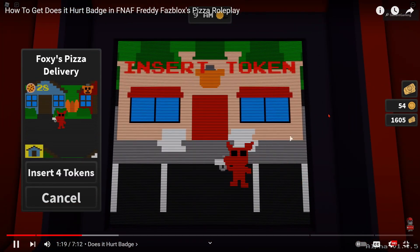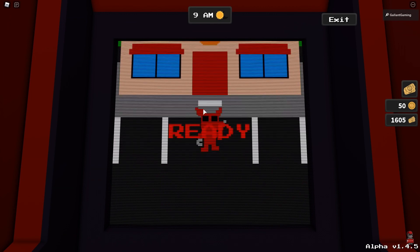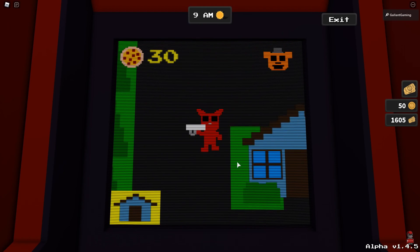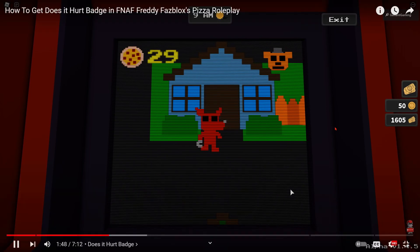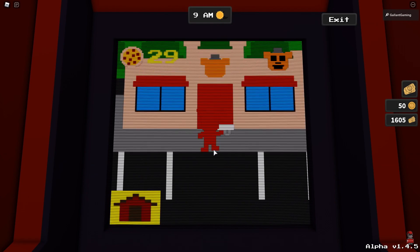We're gonna play Foxy's pizza delivering — the red arcade cabinet — and you do need four tokens to play, which you get pretty easily. Freddy wants us to deliver pizzas; these are the little white rectangles. Go ahead and pick it up — you just have to touch it and you'll grab it. The first house is the blue house, which is convenient because it's the first house on the bottom left. Just walk up to the door, someone will answer — great, first pizza down.